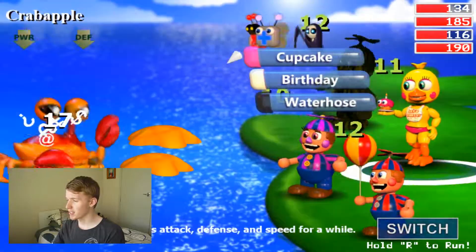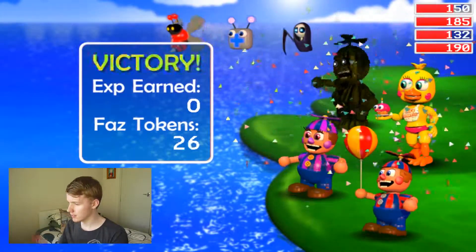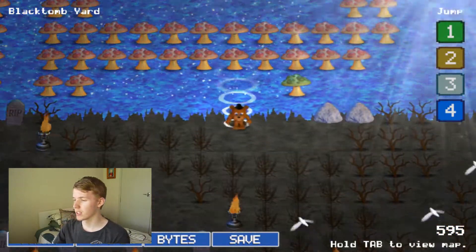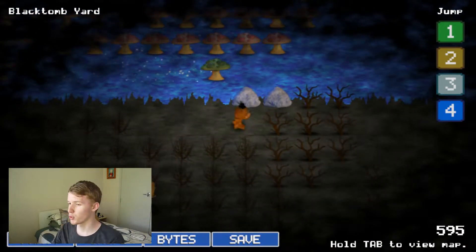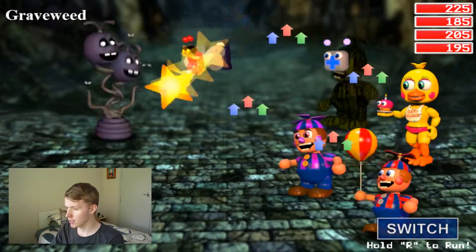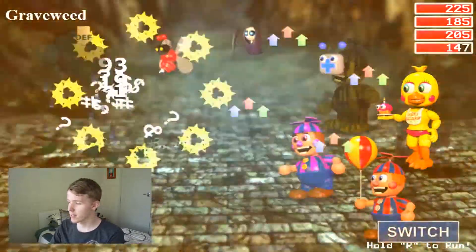Okay, this one's doing better. 400 to go — pretty good. Alright, while we're here I'm going to exploit the secret passageway, which you guys may or may not know about. We're officially in Black Tomb Yard, but I did it the slightly cheaty way. I just want to go in here and fight some of the slightly more advanced enemies. I'd like to get some of the Graveweed here, just to get through it a bit faster — 18 bucks for one Graveweed, that's good.